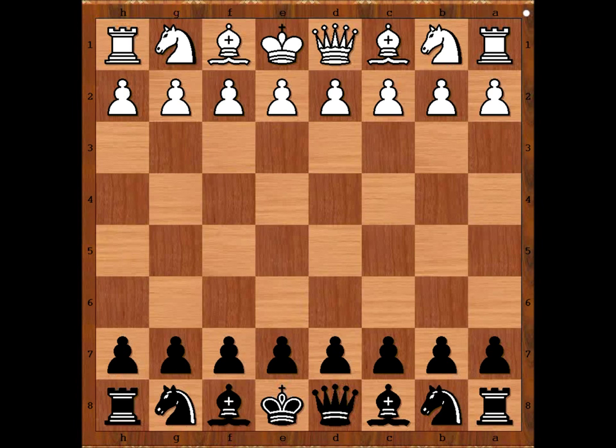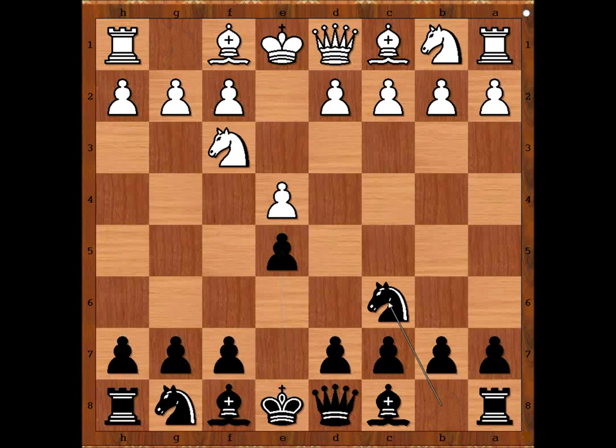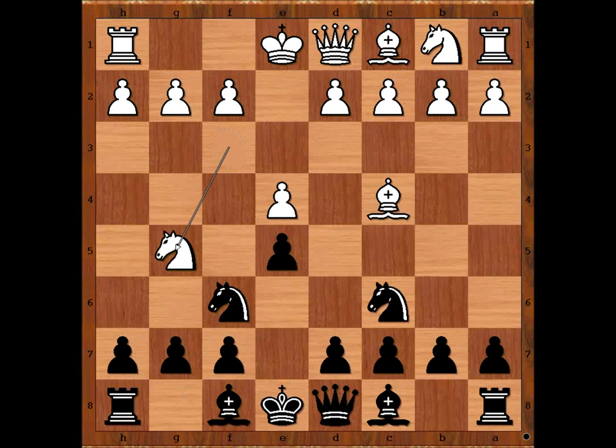Jan Sosna had white pieces and he started with e4. Miroslav Moron played e5, Nf3, Nc6, Bc4 — Italian opening — Nf6, two knights defense. Ng5, going for the Fried Liver Attack, attacking the pawn on f7. Black to move.